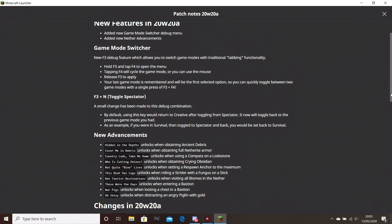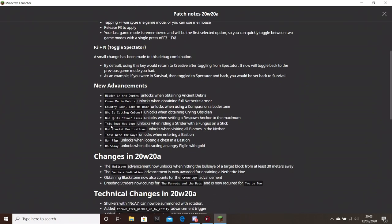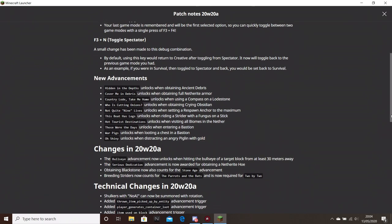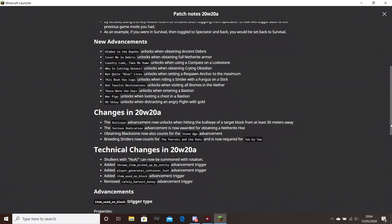So the new game mode change — you can press F3 and F4 to switch game modes that way. And there's loads of new advancements now, ready for the Nether update.